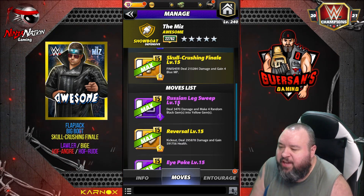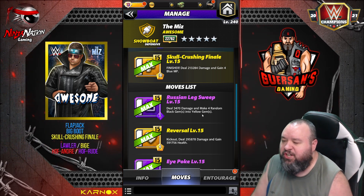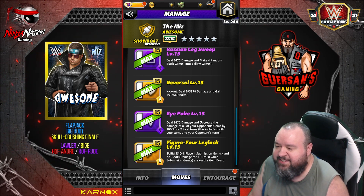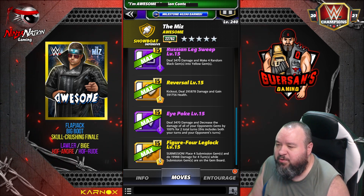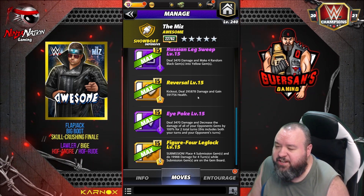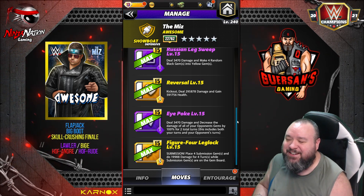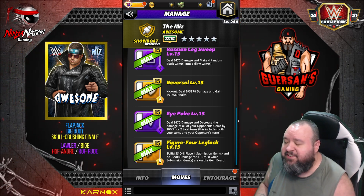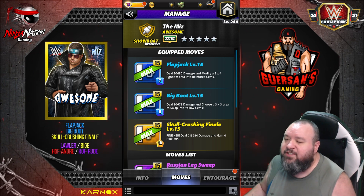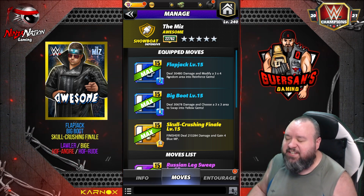That's pretty much it for Miz. The other move we haven't seen is the Russian Leg Sweep — a 1 MP purple move that deals 3,400 damage and converts four random black gems into yellow gems. I don't really see a use for it; you could use it with both yellows instead of the eye poke, but why would you? So the first move set works pretty good. The second move set — only if you have the right trainers. The first move set is really strong defensively: it's going to be a long match but you'll obviously get the win and not lose any alt. Miz is already released right now — thanks for watching, make sure to sub, ask any questions, leave a like and share. See you guys, G out, ciao.